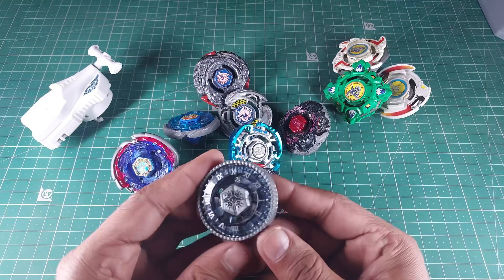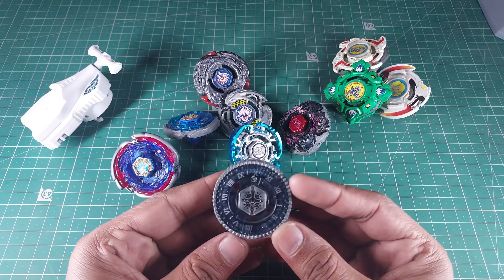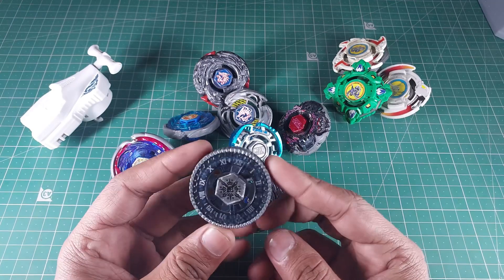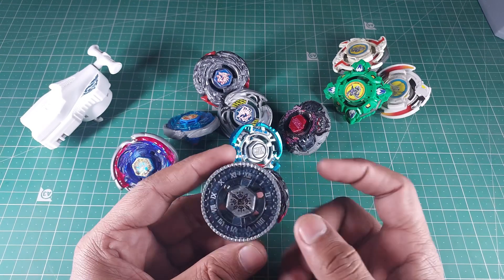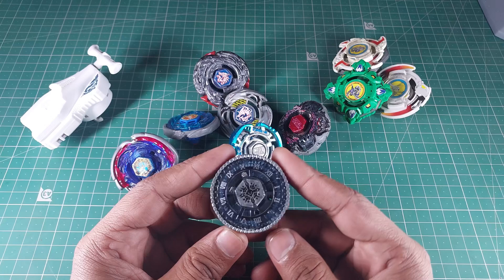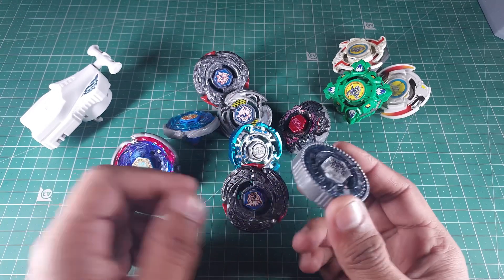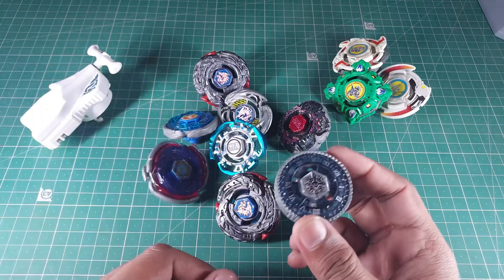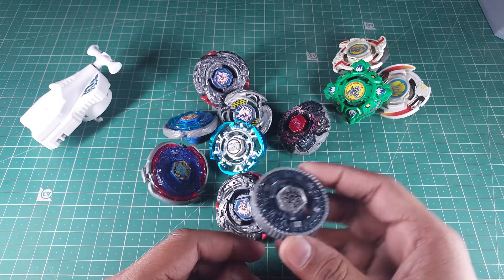You can open the 4D bay and change the position — there are basically two fusion wheels, and by changing their position you can achieve two different forms or modes. You can do pretty much the same thing with the Destroyer as well. Now here is the beauty — the beast — Twisted Tempo, or Basalt. This is a pretty heavy bay; it is the second most heaviest MFB bay ever built. It's not a 4D bay, but it is so heavy it can outlast the Destroyer, Big Bang Pegasus, and a lot of other beys.